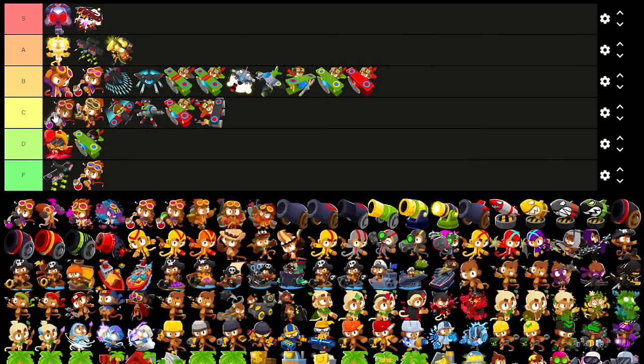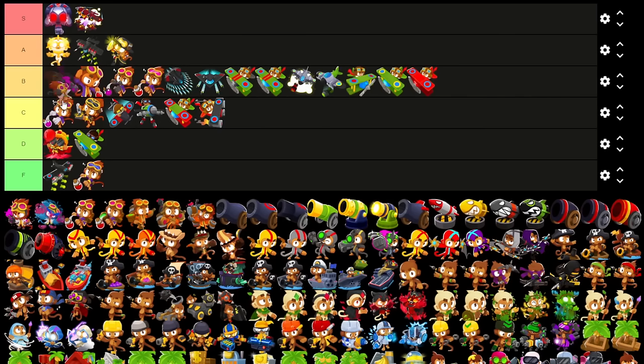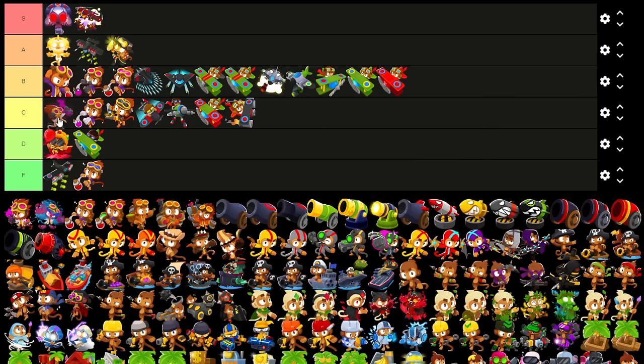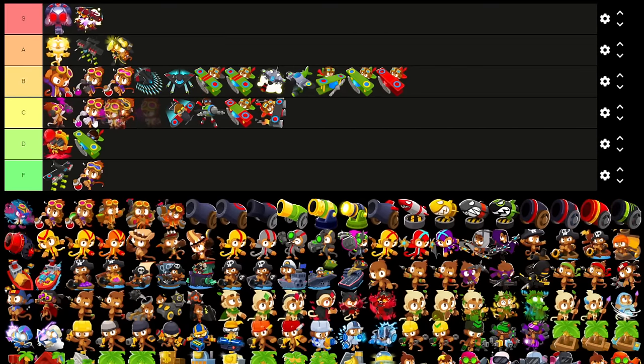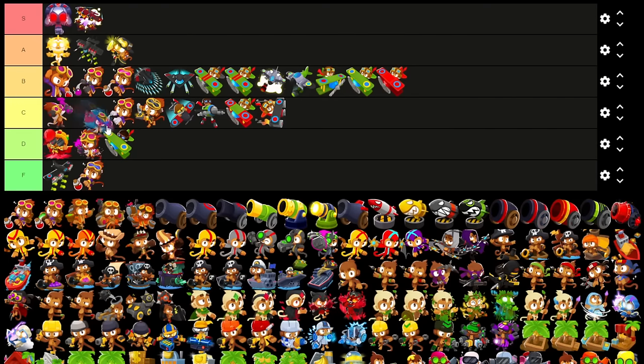Now for middle path — I think Stronger Acid deserves a C. Perishing Potions I'll throw in B; it's actually used as a cross path for 3-2-0 and 4-2-0. I think Concoction I'm gonna drop down to C — it's been nerfed a good amount, it's still solid, but I'll put it in the middle pack. Cookie Monster also gets a place next to BMA — even with the buffs, there's still not a good scenario to truly use it unless you're doing a meme run.